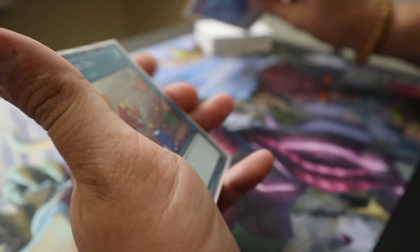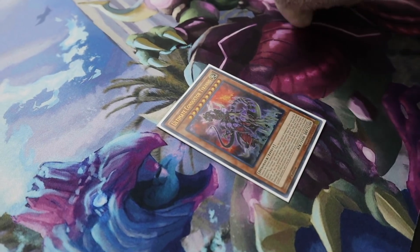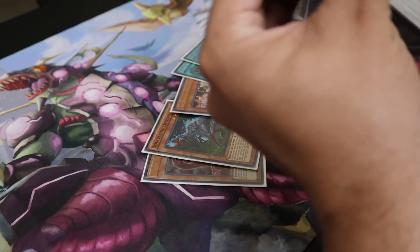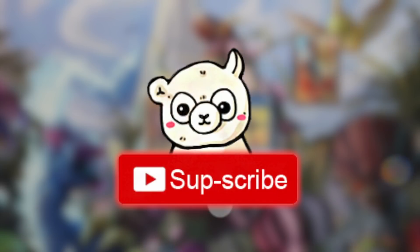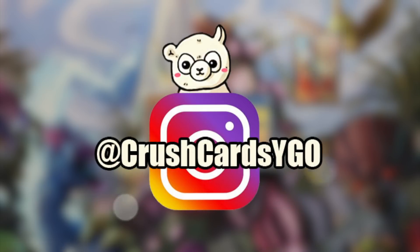Make sure you stick around and watch this version of the profile, and then we will be doing a combo tutorial and some test hands to show you guys what exactly this deck can do and what variations of an end board it can have. But before we get into that, if you are not already a subscriber or if you are new to the channel, feel free to go down, hit the subscribe button, and turn on the notification bell. We also have our Instagram down in the description box, which is at Crush Cards YGO.